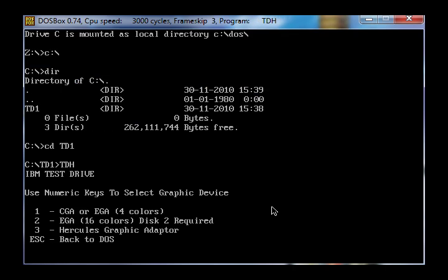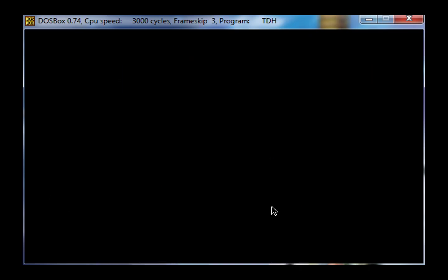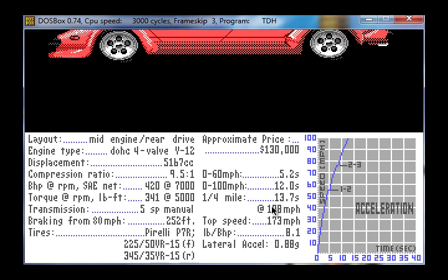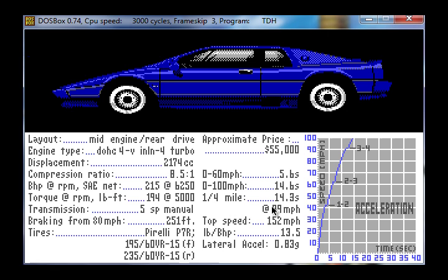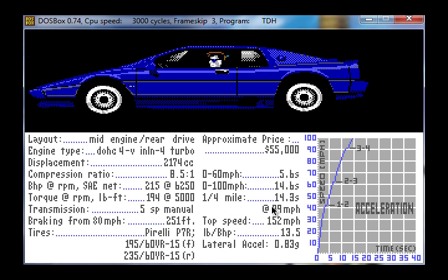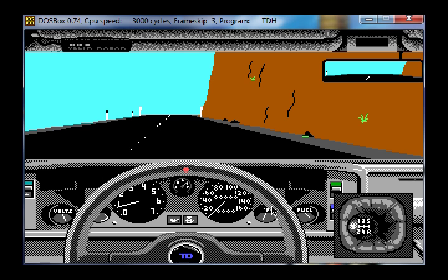Select EGA graphics. It runs as slow as it should. So now we've just got to wait for the map to load up.